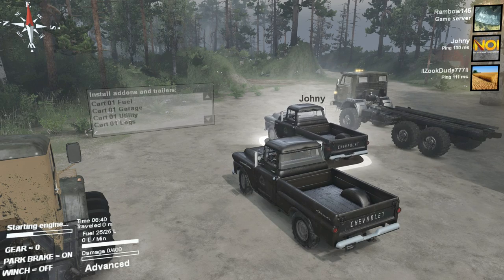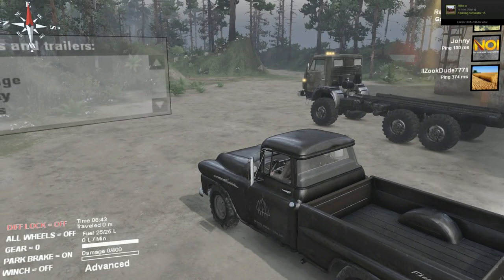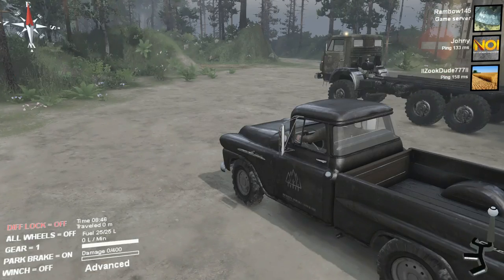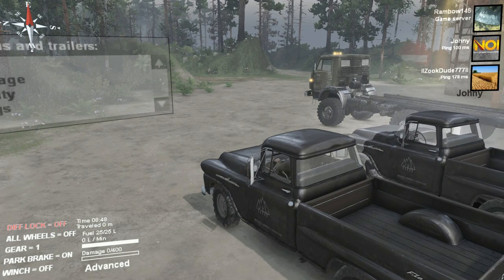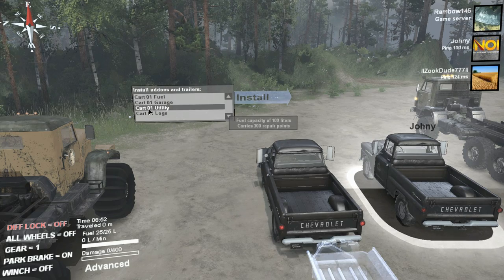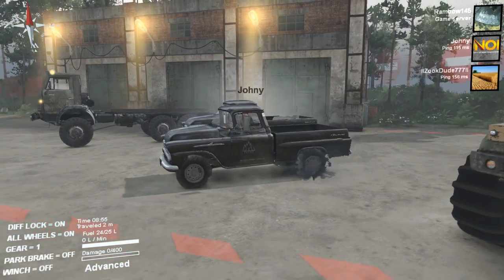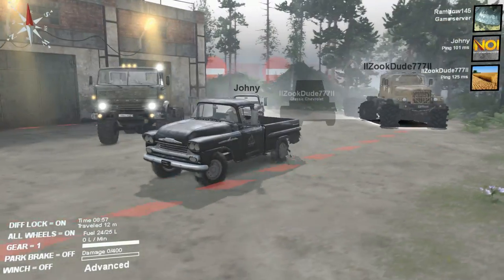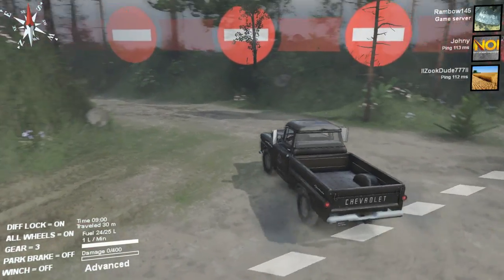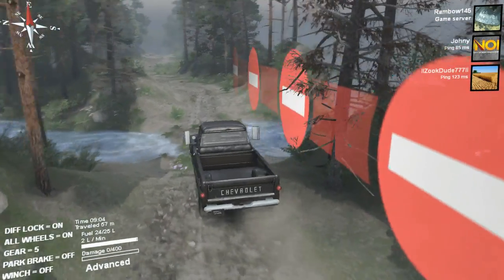Alright everyone, we're going to play with this Chevy truck and this little map - child's play. There's some stuff I'm gonna go check out. What is this, a cart log? I'm just going to drive it and see what it's like. There's the headlights. We're going to do some logging with a couple of these trucks because I kind of want to use them. Should be a really easy map for everybody.